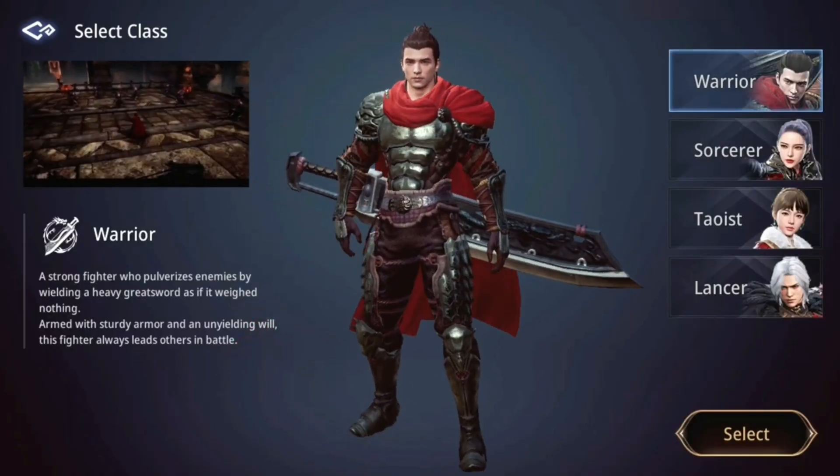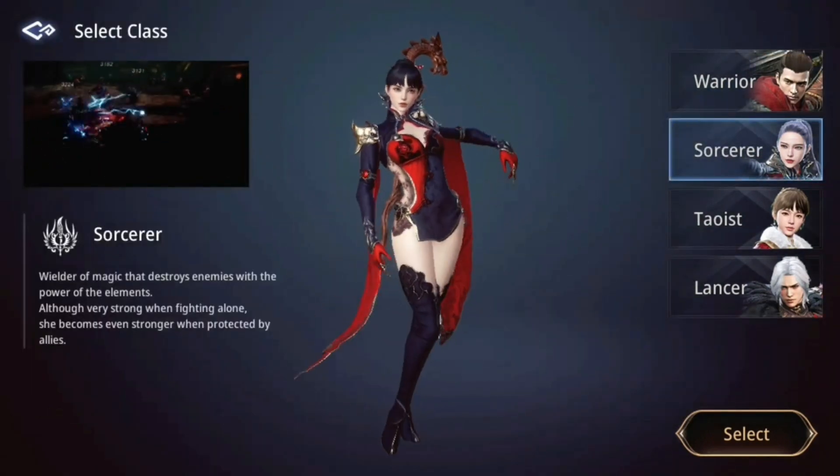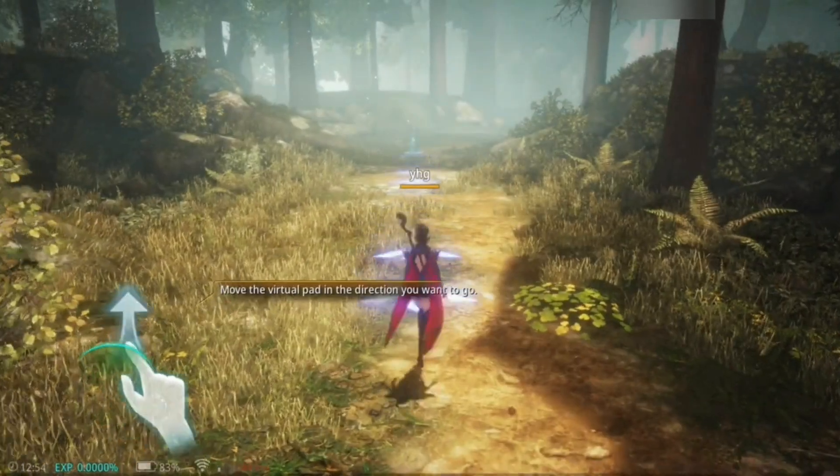As an MMORPG, as you advance through the map, you'll meet other users with whom you can trade and form alliances. To move your warrior, tap on the virtual joystick on the left side of the interface. On the right side, tap the buttons to execute brilliantly animated attacks.